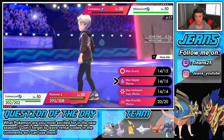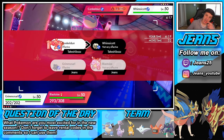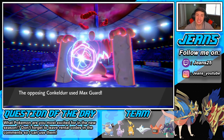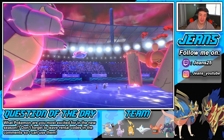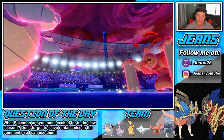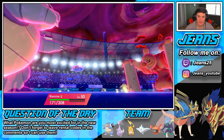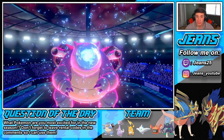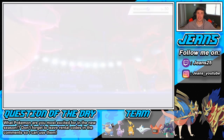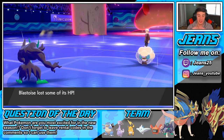As much as I want to put pressure on the Corviknight, I'm gonna set up Reflect and go after this Whimsicott. It's not very effective but I still want the Rain going. I'm gonna say this thing goes for the Max Guard. Let's go — that read! Big reads from Jeans! We get the Reflect set up and we'll get a Max Geyser over on this Whimsicott. I know it's not very effective, but I know for sure that this Whimsicott has to be Focus Sash. This should still do big damage — plus one on special attack, Life Orb, STAB, in the Rain.